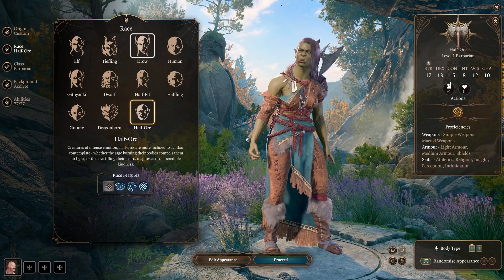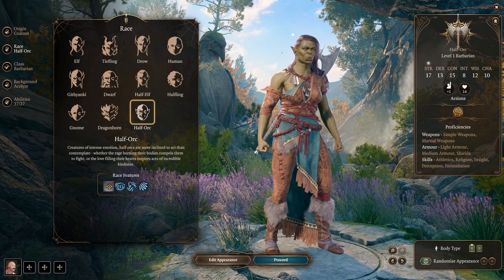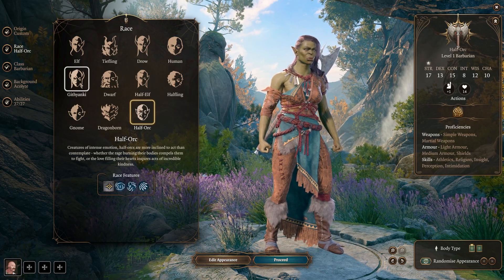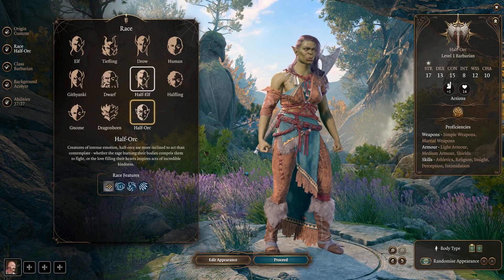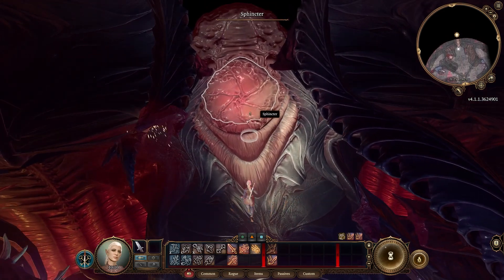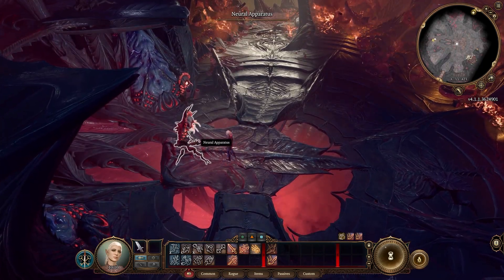The first thing you guys are going to want to do is obviously create your character. This does tend to be a little bit easier if you're playing something other than a cleric, however it really doesn't matter. Once your character is made, the first thing you want to do is go into the second room and take the elevator pad up.